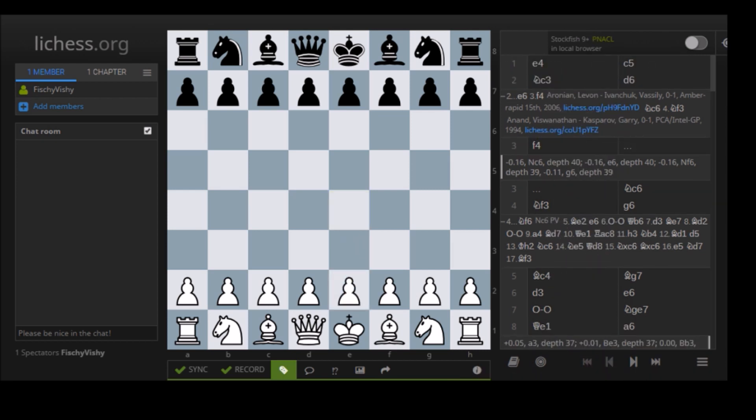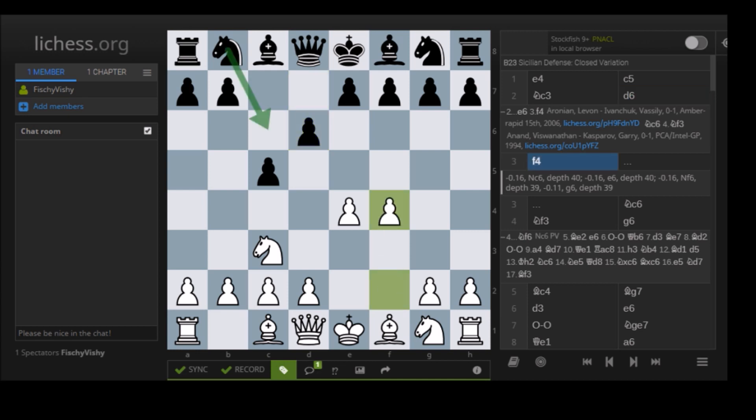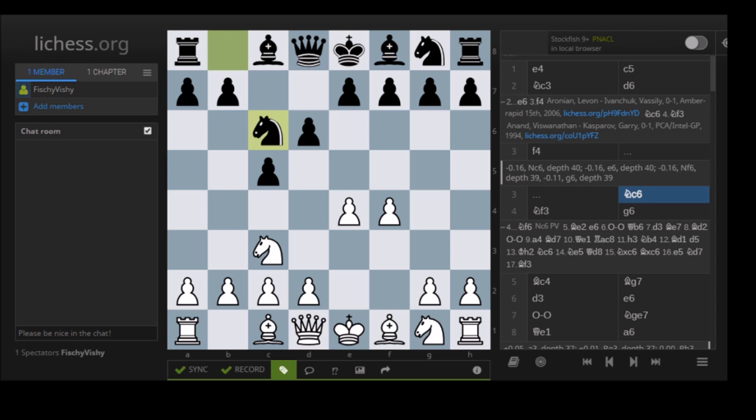So Stockfish vs. Komodo. Stockfish is now the strongest chess-playing entity in the universe, basically. And it was playing Komodo here. They went for a Grand Prix: E4, C5, Knight C3 — this is the Closed Sicilian — and now D6. This is one variation of the Closed Sicilian. Now F4, which is basically the Grand Prix.